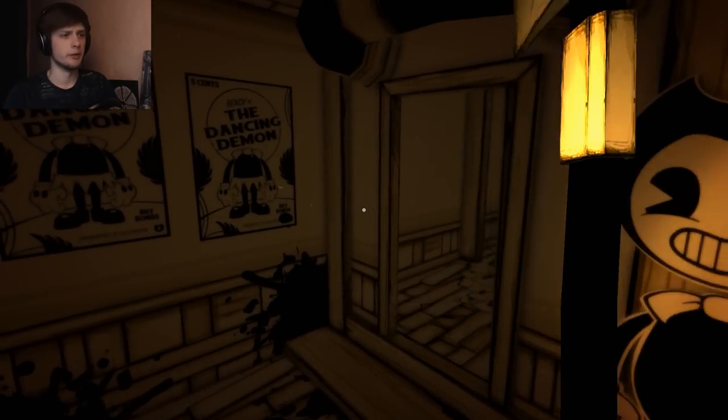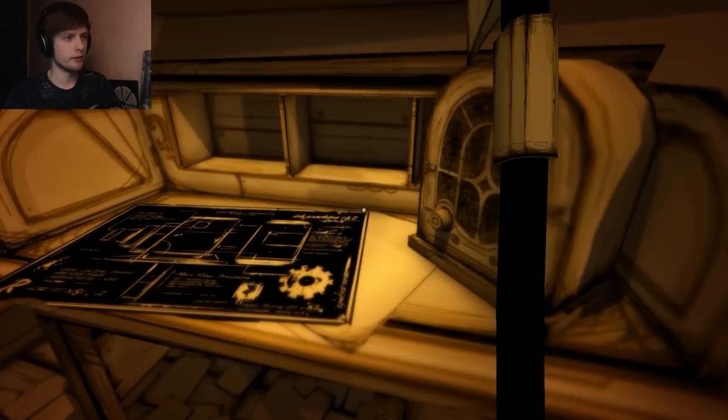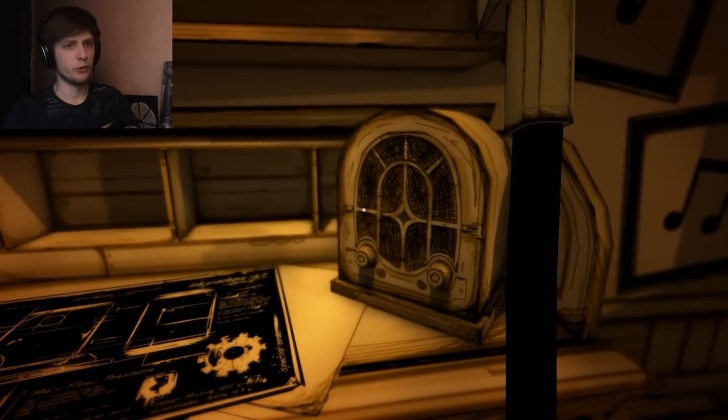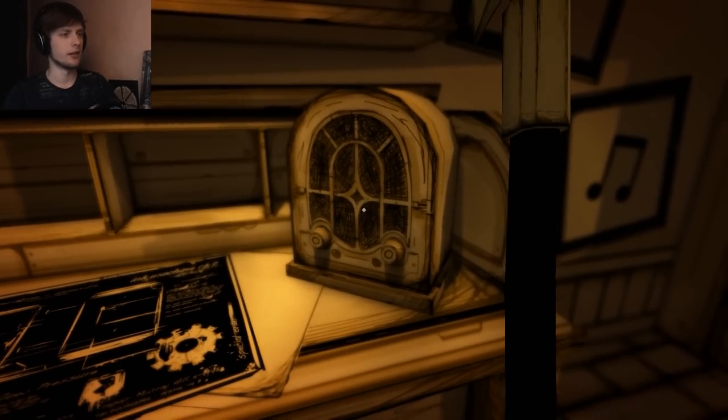The next radio achievement you can get is right in the room where it says pump control. You go to this table right here and just turn on the radio. There you go — you got the achievement for touching things when you don't need to. But it's a cool tune though; I've heard it a hundred times and I still like it.